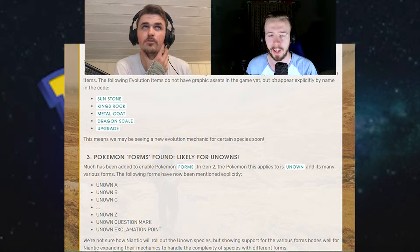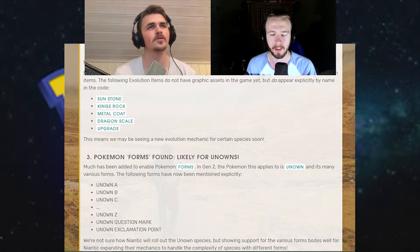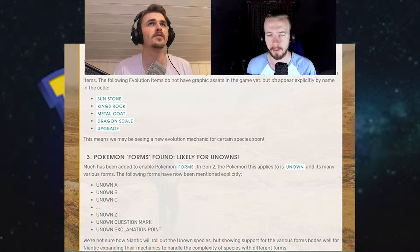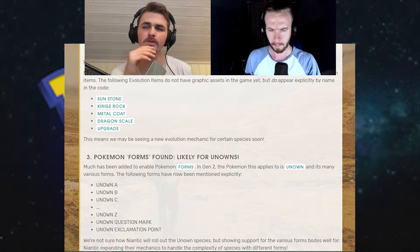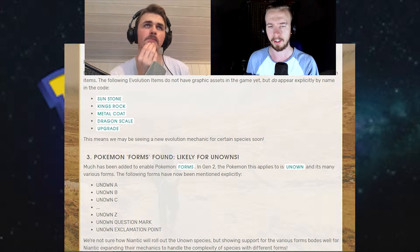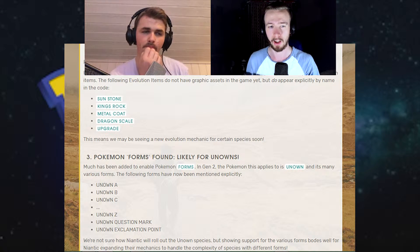Do you remember Unown? They go A to Z, and there's an Unown exclamation point and question mark too. I think they're all one Pokemon but in different forms. The update mentions enabling Pokemon forms. There are 28 different Unowns, so I think when they release Unown there's gonna be an event with a lot of them spawning.